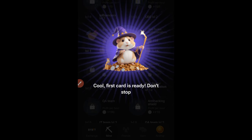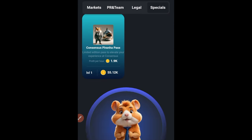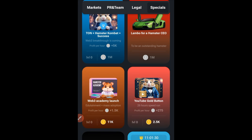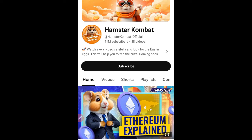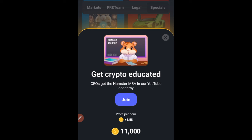The second and third cards will be on the Specials tab. Go to Specials, then New Cards, and we are looking for Web3 Academy Launch, which is this one here. Go ahead and click on that — it is 11k. It opens up the YouTube channel and all of that, but let's go back.